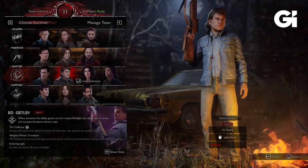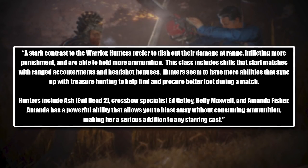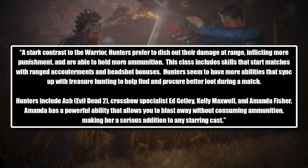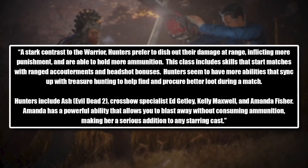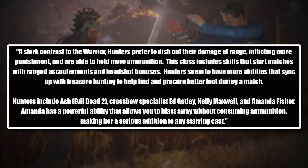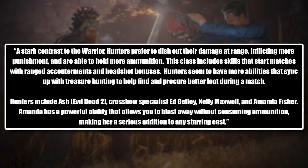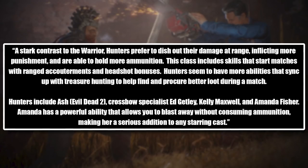After Warrior, you have the Hunter class. A stark contrast to the Warrior, Hunters prefer to dish out their damage at range, inflicting more punishment, and are able to hold more ammunition. This class includes skills that start matched with ranged enhancements and headshot bonuses. Hunters seem to have more abilities that sync up with treasure hunting to help find and procure better loot during a match. Hunters include Ash from Evil Dead 2, crossbow specialist Ed Getley, Kelly Maxwell, and Amanda Fisher. Amanda has a powerful ability that allows you to blast away without consuming ammunition, making her a serious addition to any starring cast.